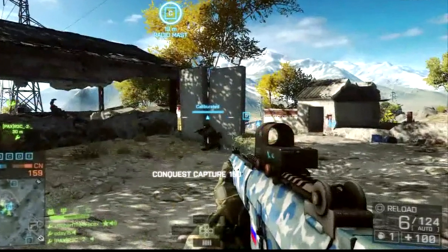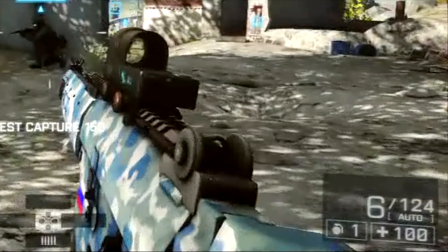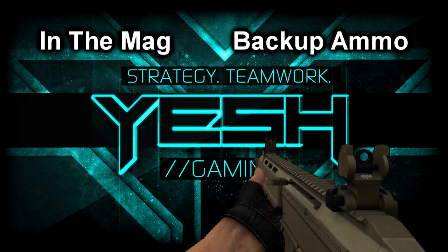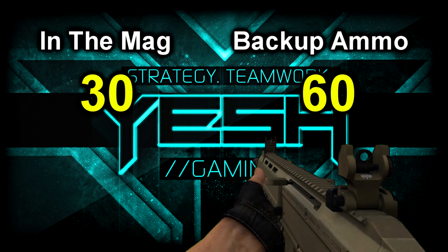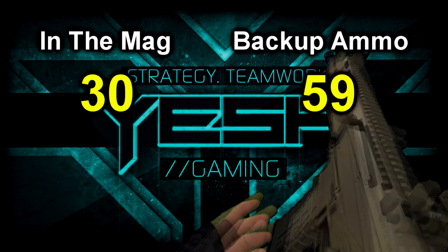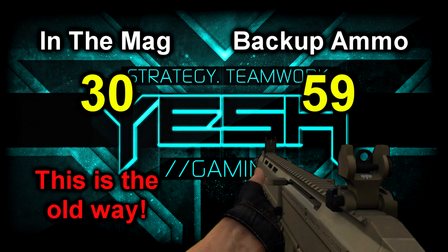When you reload, you lose all remaining ammo that was currently loaded into your gun's magazine. For anyone that doesn't understand this, let me explain. Let's say you accidentally fire off a shot out of your 30-round magazine, leaving you with 29 rounds currently loaded, plus you have another 60 rounds of backup ammo. In previous Battlefield games, if you reloaded at this point, it would just load one more round into your gun, giving you 30 rounds in your mag and 59 rounds of backup ammo — it would only take one round away.